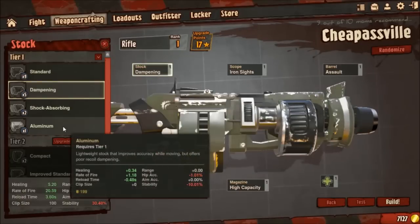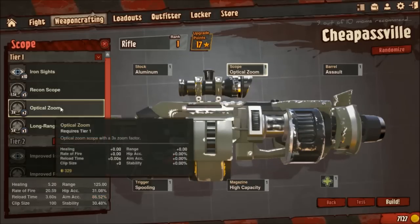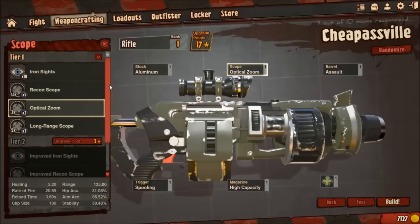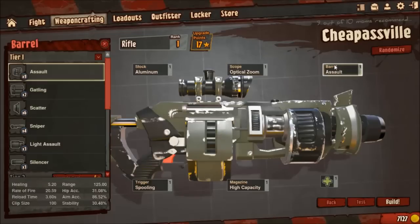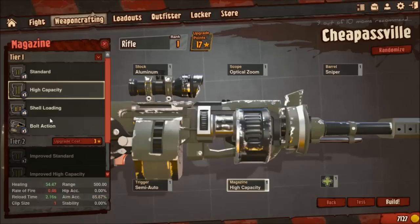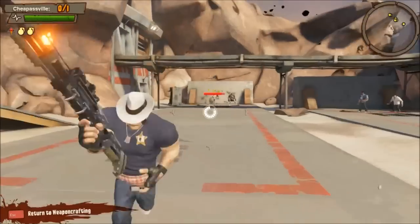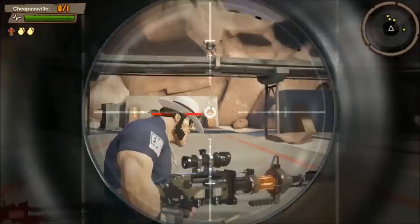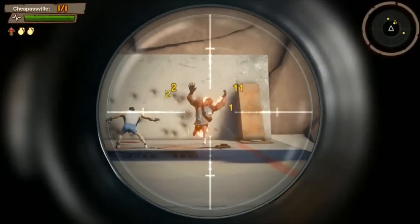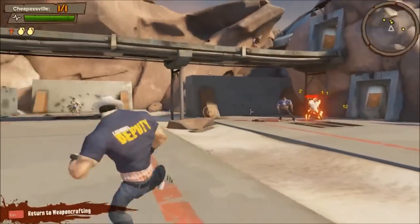The next gun will be a sniper. You want the aluminum stock for this. The choice of scope is whatever you want — most people use three times, or you can use a 1.5 if you use something else for the slug. I prefer three times, like most people. For the barrel, you'll want sniper, because it's a sniper. Semi auto trigger, since you're using bolt action for the magazine. And pyro ammo, since this is going to be the most effective — you don't have a slug when it was used on the pulse. It's almost a one-shot kill. That bug with pyro is still there — you get a little bonus damage on the dummies, but I don't think it's there in the real game.